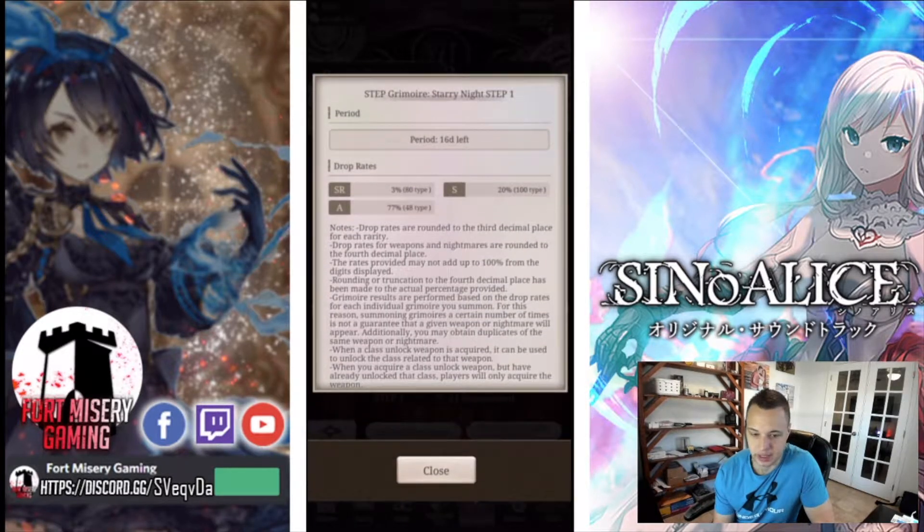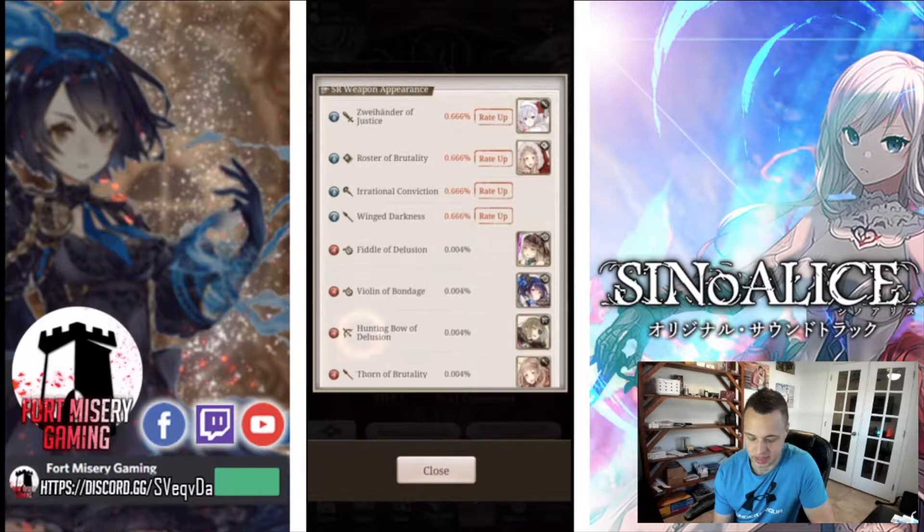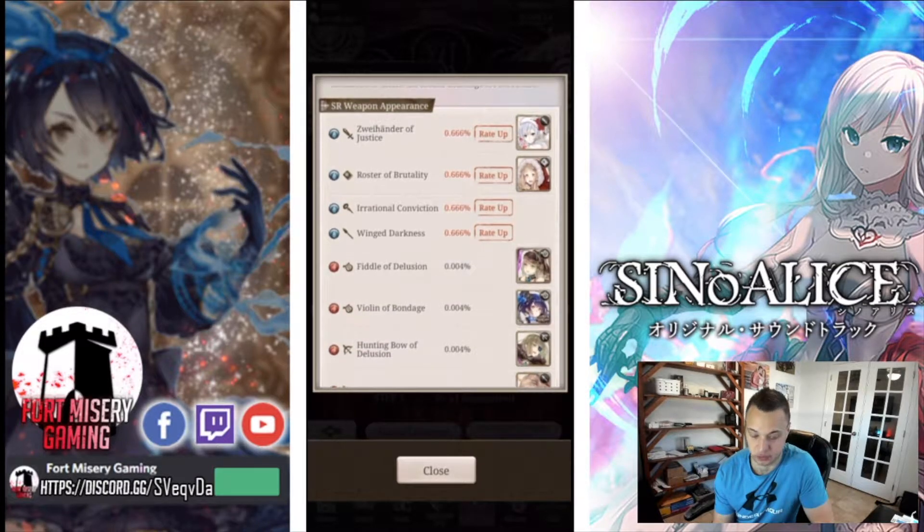There are two classes in this banner, so you have a 50% chance basically on step five to pull a class. Then you have your other weapons, which are the spear and staff. Oddly enough, the spear and staff are infinitely better than the class weapons, at least from what I think. The spear is pretty good — it's not insane because it doesn't have DC2 or DC1, but stat-wise it's pretty solid; it's got a magic boost up on the main skill.